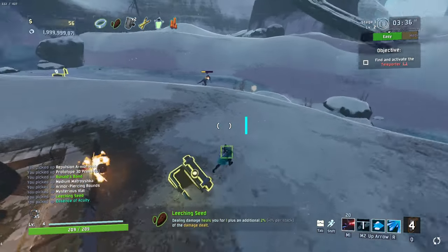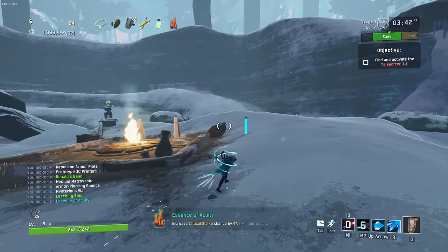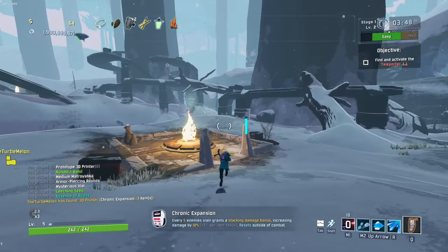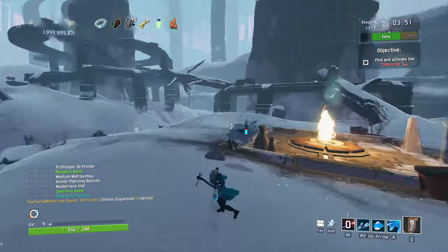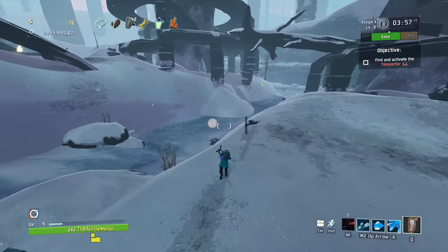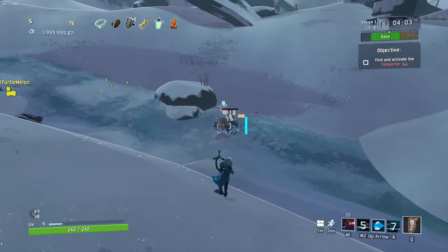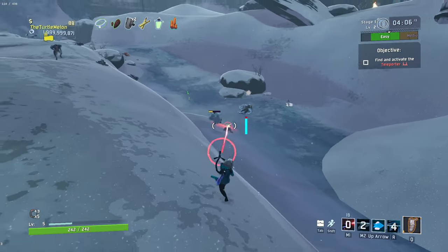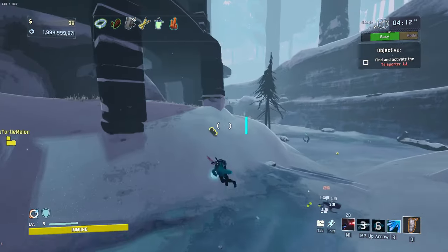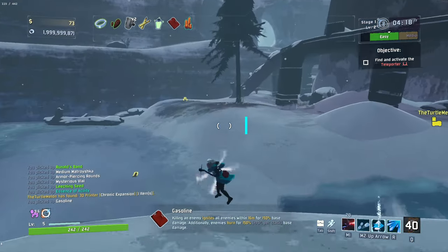This is a good start so far. We've got our essence there, and leeching seed is incredible for us right now because it actually has percent-based healing and we have fast fire rate. That is a buff added by one of the mods I use, because normally leeching seed is really really bad on certain characters. This character would benefit nicely from normal leeching seed too. Oh my god, the grenade goes so much further than I anticipate every time. There's a shop over there — gasoline's decent, I don't mind that at all.